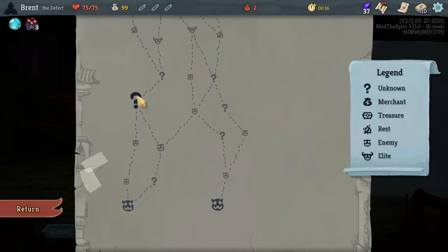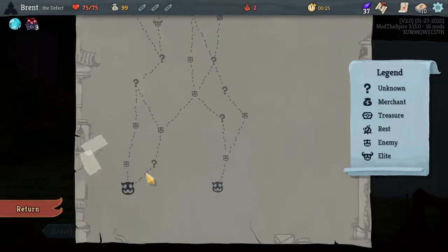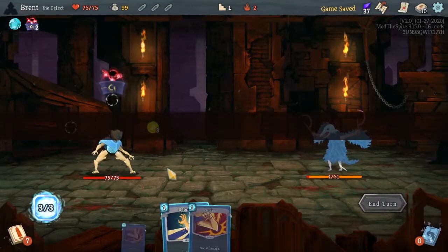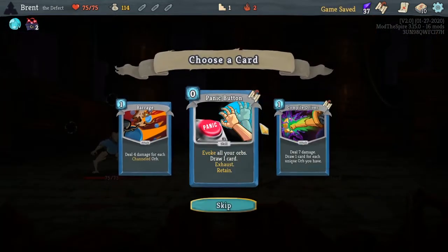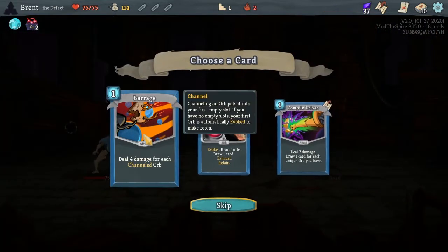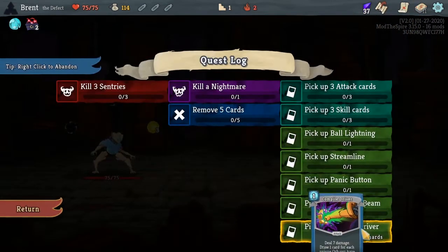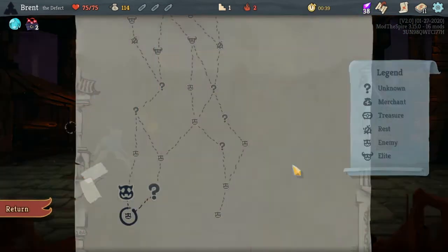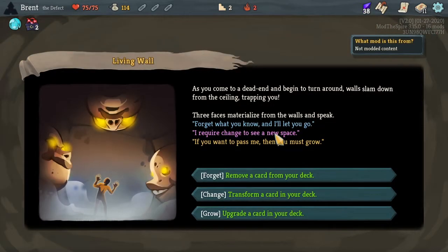We might be able to get the lead here — or actually you can't get one here. This is the best chance assuming none of these question marks mess up, so we'll try it. It's also good free cards off the bat. I'll take Compile Driver just because it's card draw — either that or Barrage would have been fine.